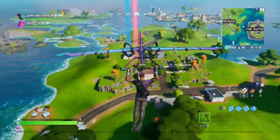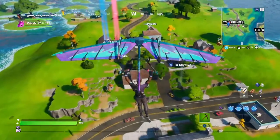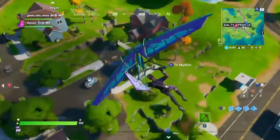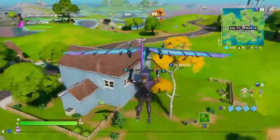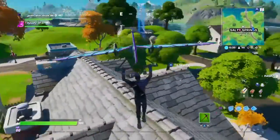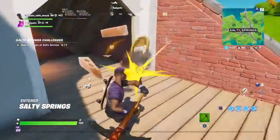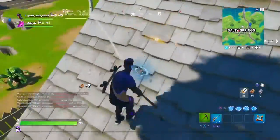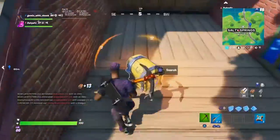I recommend going to this house — it has about three chests — or this one which I think has two. I'm going to land at the red brick house and hopefully get two chests out of here. There's actually also a chest over there in the garage.